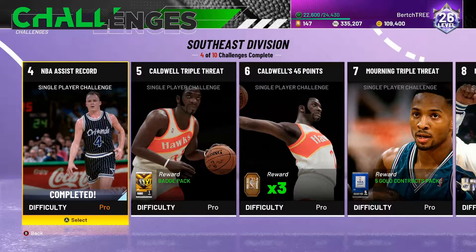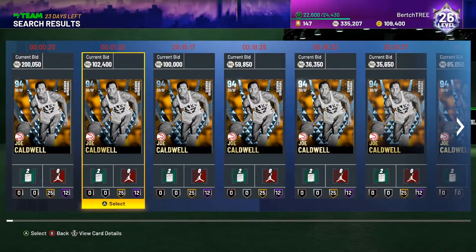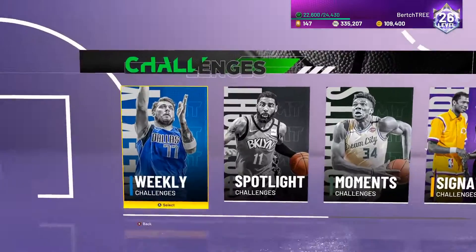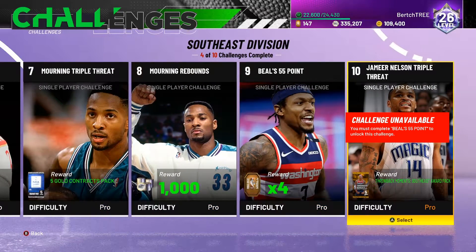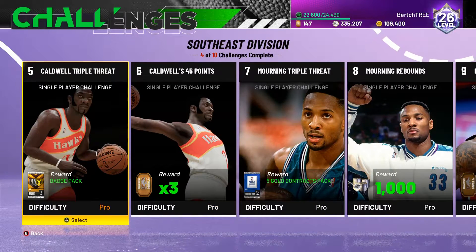So this challenge was very easy — I had 18 assists with just Skiles alone. I'm going to show you that I have some of the cards for the throwback. I do have Bradley Beal. I got him for not a lot — as you can see, he is going for over 200k now. I'm not spending 200k. I will get him by tomorrow though, so I will have him for his challenges. There's a 0% chance I'm going to do his challenges without him. He just has two easy ones, and Mourning's two easy ones. Come back for the next video when we start doing the Caldwell challenges. Peace.